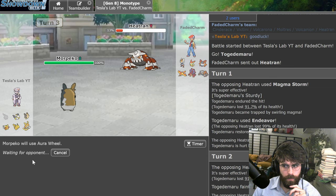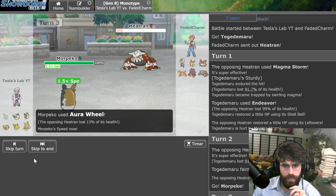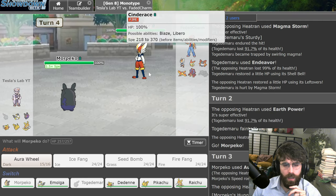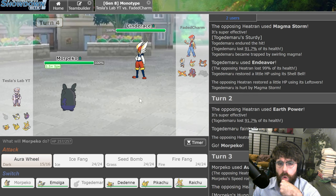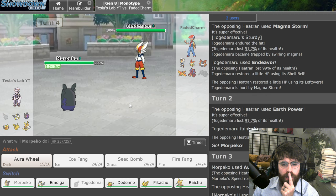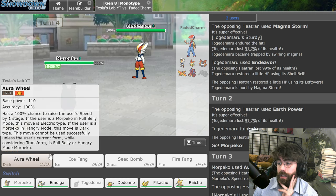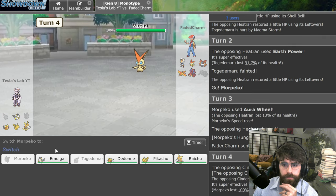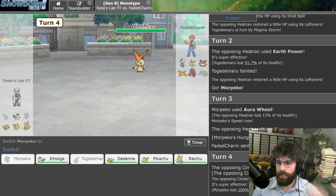Now if he's smart, he'll bring in Volcarona. Cinderace — I'm not sure what he's going to do. He dies, right? I outspeed him unless he's scarf. He is scarf — that's why he brought it in. Let's keep attacking because I don't think I have a good switch-in. Our tournament match is ready in the OU tournament! I'm going to be playing this match kind of less intensely because this is just for fun, but the OU match is where we're at. Oh, I almost used the wrong team — almost used a testing team. Let's finish this match.